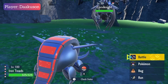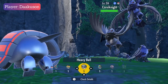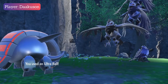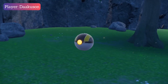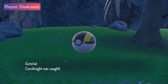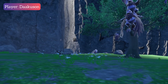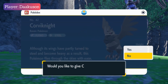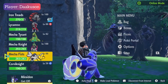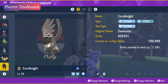Amazing, two Shinies now — Corviknight and Iron Threads. That Ultra Ball here for this Corviknight. Let's go. And the critical catch again — how awesome, boom! Let's add it to our party. This black, beautiful Shiny Corviknight. Let's see the summary. It's a Modest.